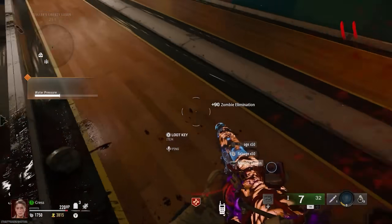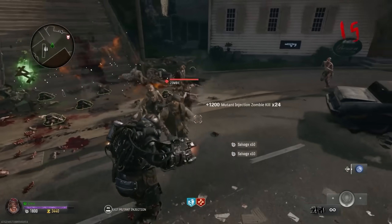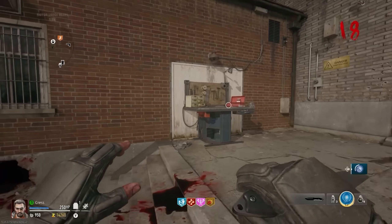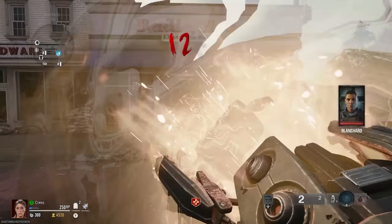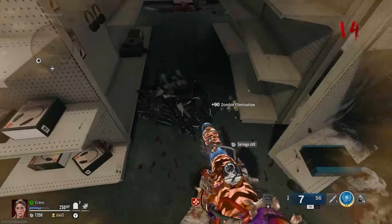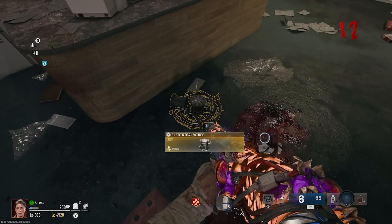Next, you'll need a Mangler Arm Cannon or a Mutant Injection. If you've already got a Mutant Injection from one of the map quests or a special enemy, you can use that. Alternatively, go to a crafting bench and spend salvage to craft an Arm Cannon — benches can be found at two locations on the map. Once you have one, shoot the door to destroy the radio store on Riverside near the comic store. Inside there are piles of trash you can hold square on to uncover salvage or vermin. Be mindful of jump scares. Eventually you should find a trash pile containing electrical wires — pick them up.